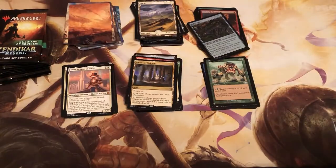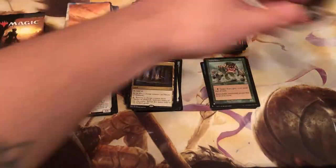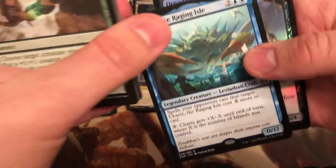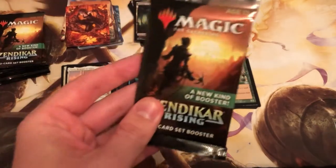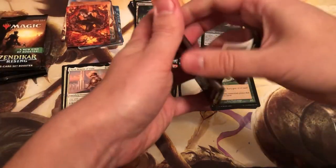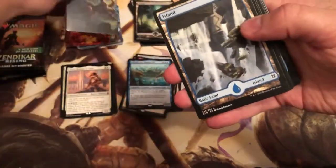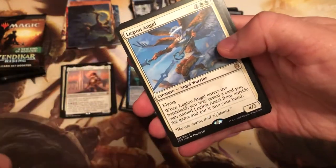These do feel like they open differently to a normal pack. If you do want to open one of these for free - oh, Charix, another crab! The crab team is coming together. If you do want to win a pack of this yourself, look out for the prickly marmoset, DM us on Instagram with the exact timestamp, and you will get packs sent right to your door. Wicked art island. Canyon Draboa, Legion Angel again, Expedition Skulker.